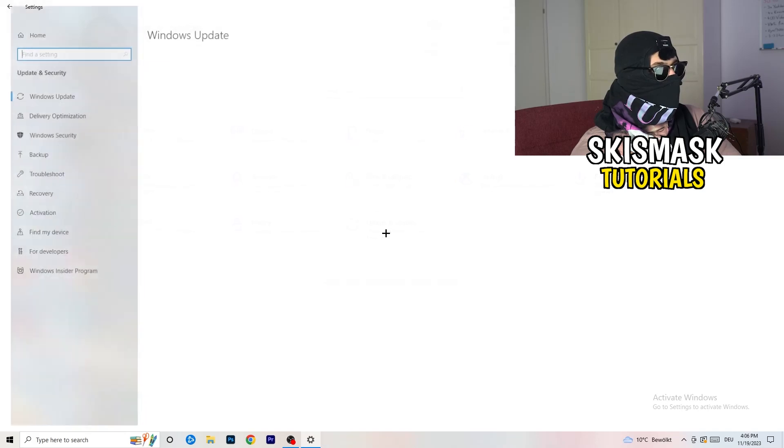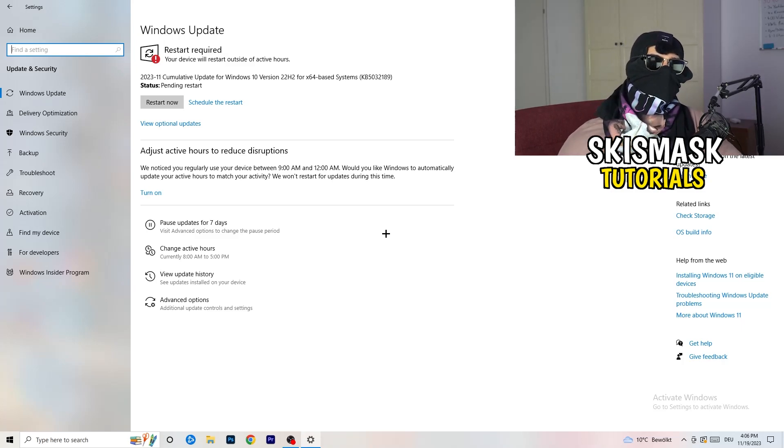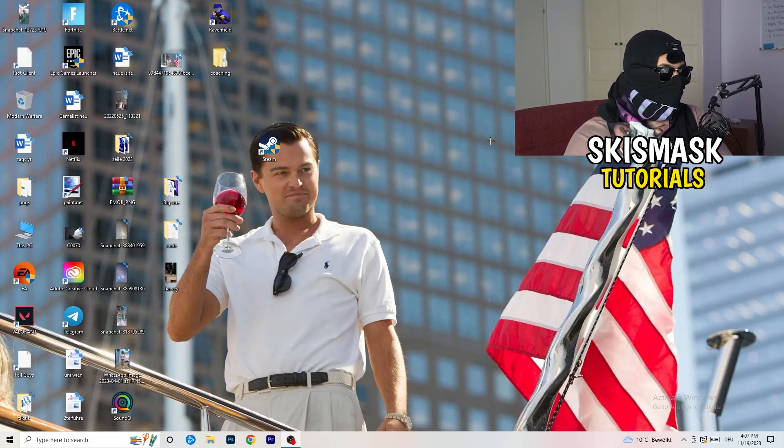Go to Update and Security. Updating every single driver on your PC — especially Windows — will help you with every issue you're having. Update all drivers you can, starting with Windows. Then update your graphics card driver. For me it's Nvidia GeForce — go to your GPU's driver software and download the latest version, because some games need the right driver version to run best.